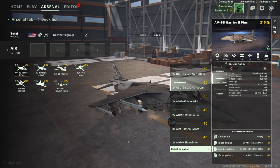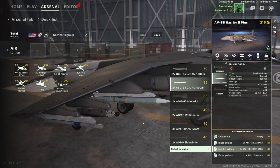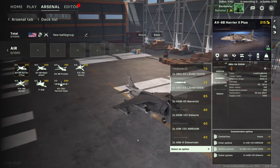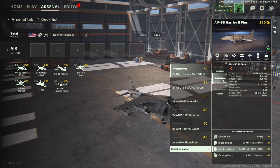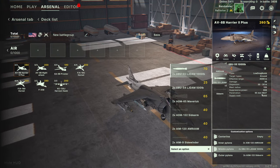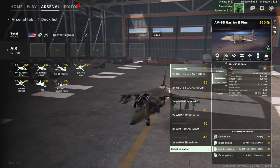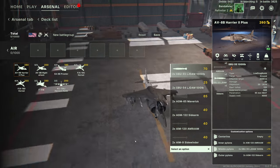Next up is the GBU-54 laser-guided JDAM 500-pound bomb. This can be laser-guided into the target — fairly big bomb, big blast radius, lots of suppressive power, not a huge amount of HEAT penetration. But if it's laser-guided, there's a good chance it's going to land on top of its target. Then you have the GBU-55L JDAM 1000-pound bomb — bigger blast radius, more suppressive power, high damage, 65 millimeters HEAT penetration. Also laser-guidable, so you can drop it right on top of an enemy tank or building.